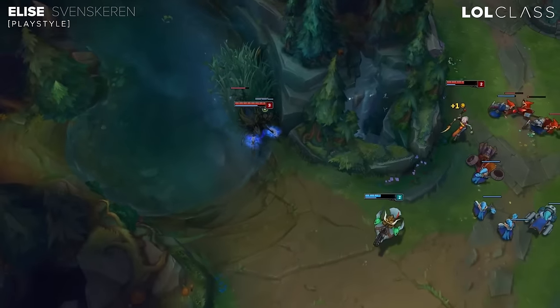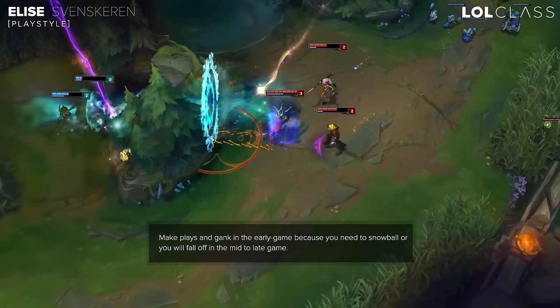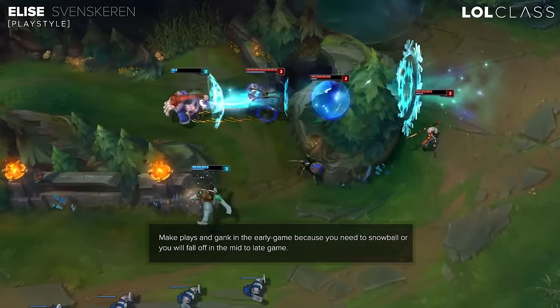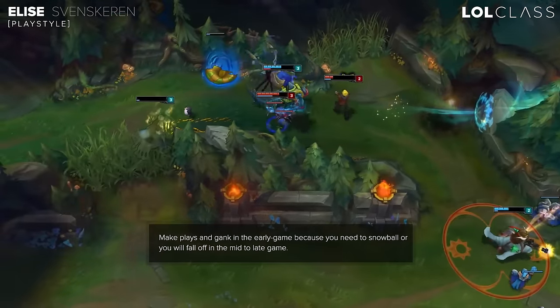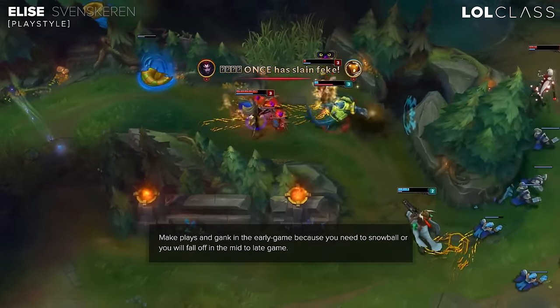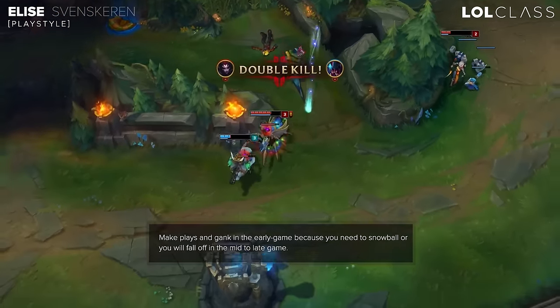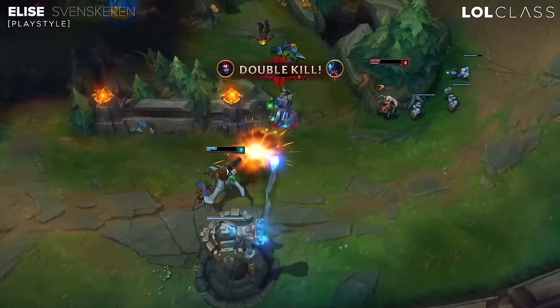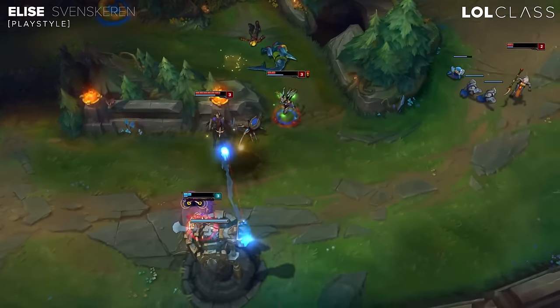When you play Elise, you typically want to go for early ganks at level 3 or level 4 because she's one of the strongest champions in the game at that point and one of the only junglers with this much strength and CC. It kind of relies on you to hit your cocoon, and later in the game you're just kind of a cocoon bot. If you don't get much done early game then you will get outscaled.